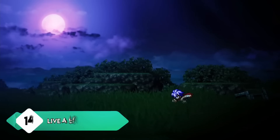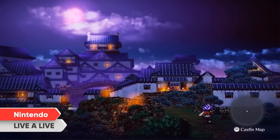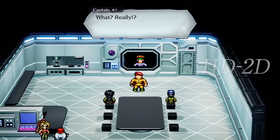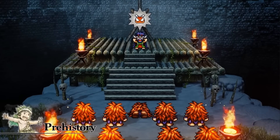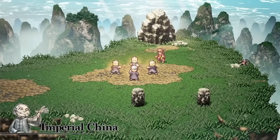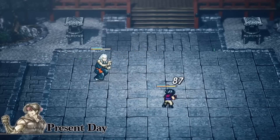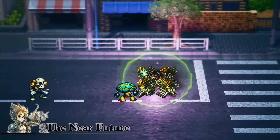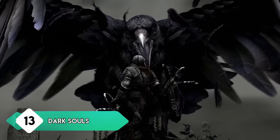Team Asano continues knocking it out of the park with Live A Live HD — actually a remake, but it's the first time it's released outside Japan, so it's completely new for most people. How it works: you have various characters from different eras in history, each with their own stories and unique styles of gameplay. In one timeline you might play as a cowboy, in another a stealth-based ninja — they're all very interesting in their own way, and their stories tie together nicely. It's such a unique game that stands the test of time and shows just how gorgeous these HD-2D games are.